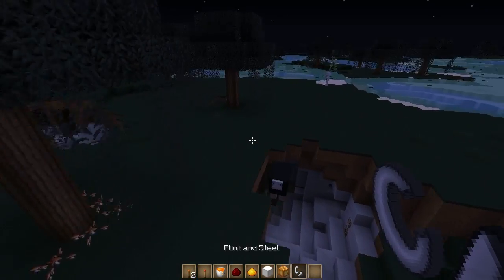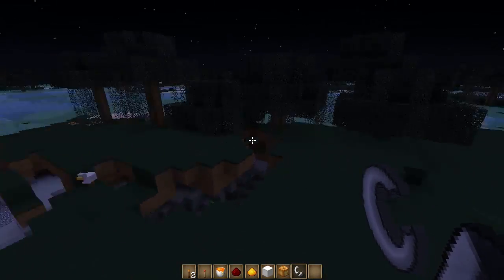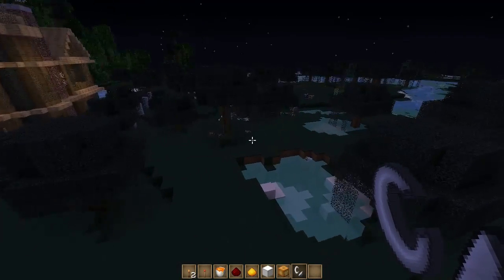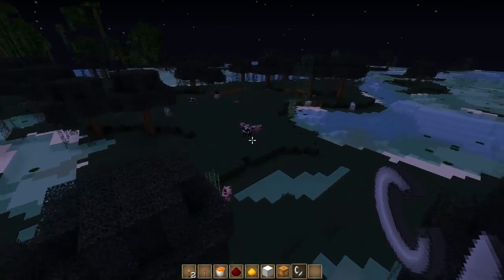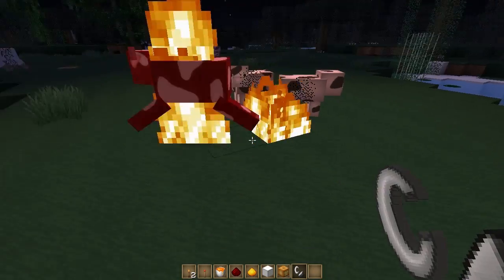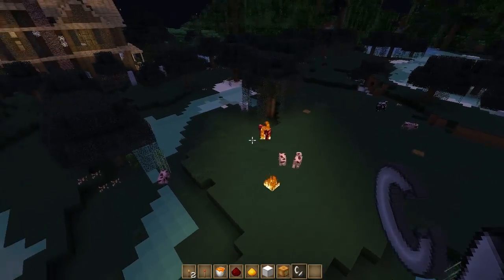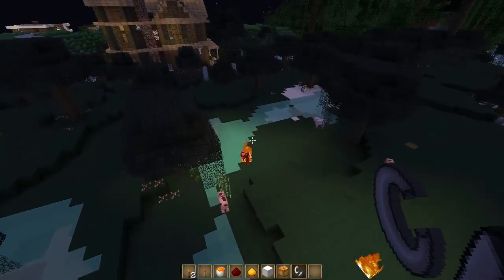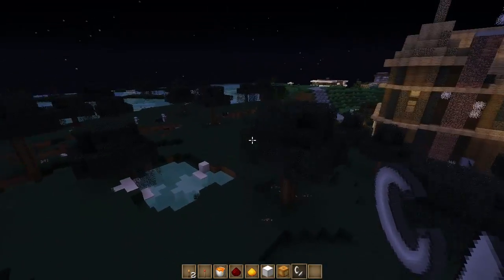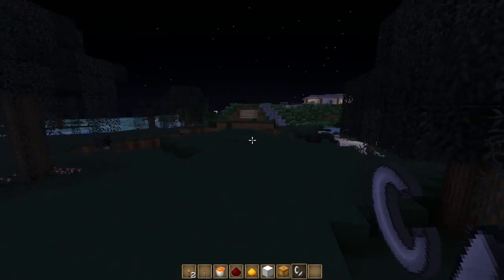Another thing I want to show you is that whenever you set anything on fire — say you set a mob on fire, like zombies or skeletons — they will give off light as well. I'll just set this cow alight, sorry cow. They should also give off light. As you can see, he's running around and you can see the light following him because he is now a light source.